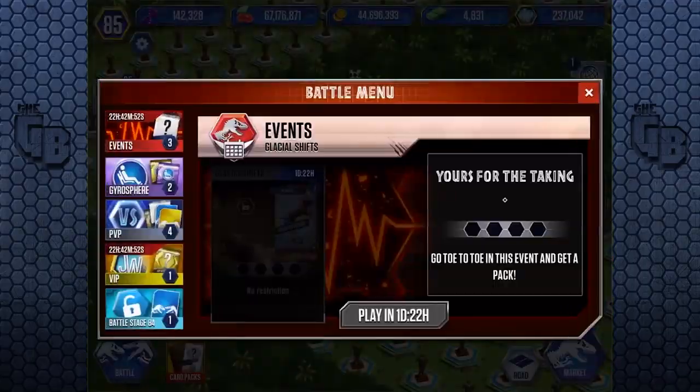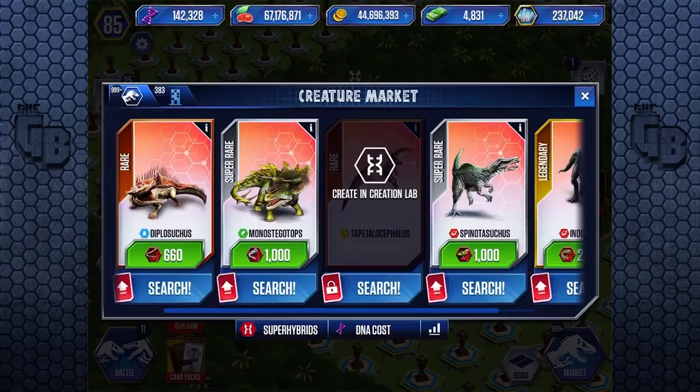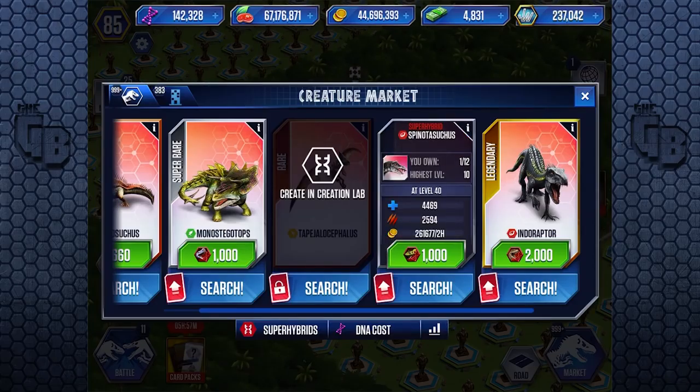If we have a look into our dinosaurs and go into super hybrids, for about 50,000 you're almost getting a Spinotasuchus with attack of 2,500 and health of 4,400. It's pretty decent, especially if you don't have anything to use your DNA on. But to unlock it, it's going to cost two packs worth, which is 100,000 DNA - and you're probably only going to get one. So it's not really going to be that good, is it?